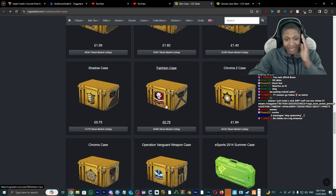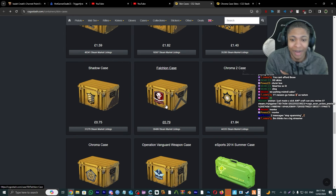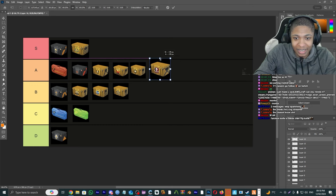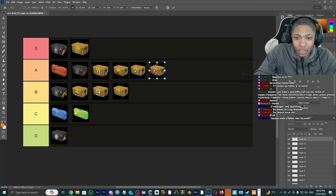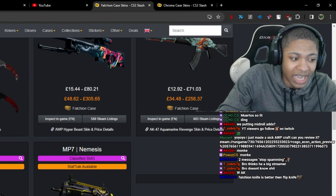Falchion Case — when I think about this case, it's basically for the knife, but I'm gonna give this an A tier. Still a very good case. If you're just looking for the skins, okay, it's still solid.